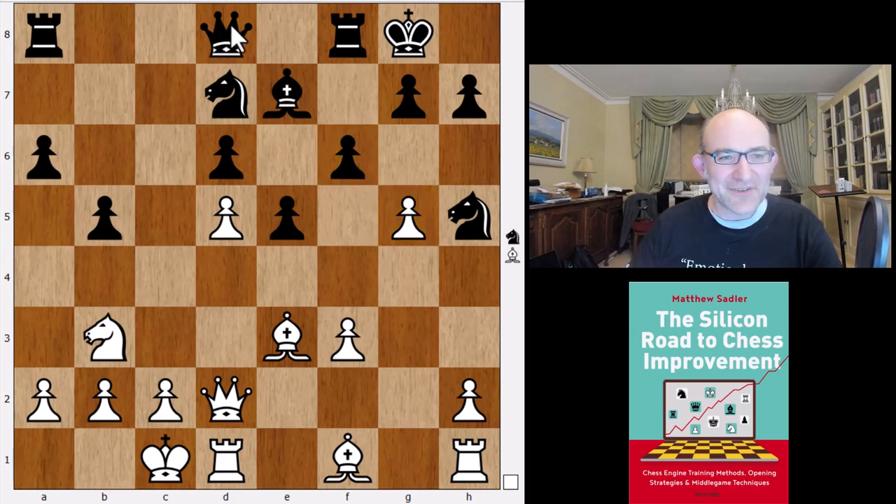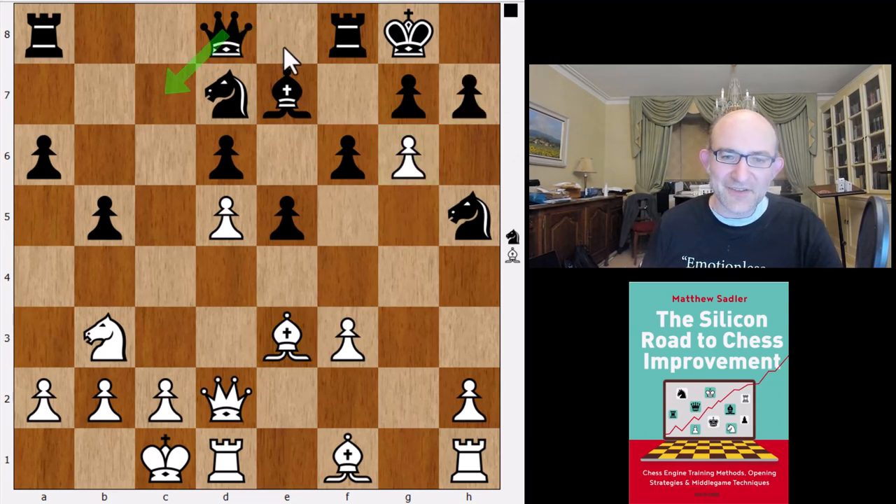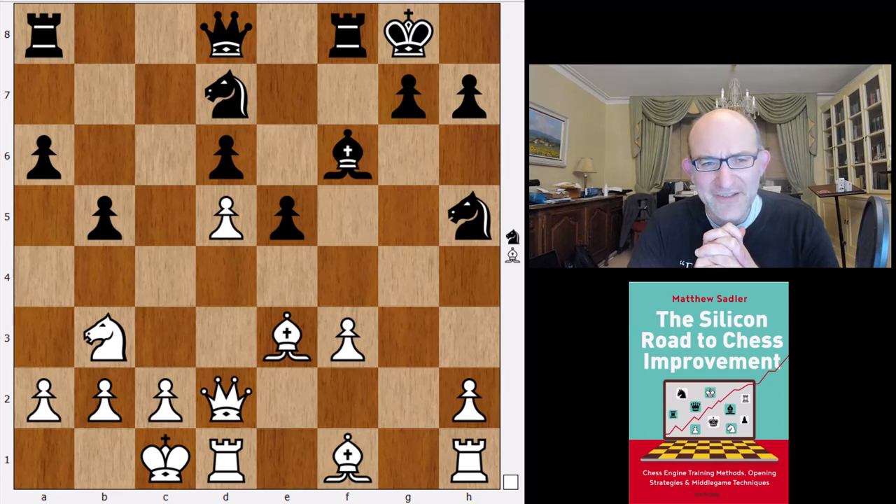There's another very interesting move, which is Nd5 — Leela's choice. After Bxd5 ed, then f6, this counterplay is quite important. It's important that the queen is still on d8, which is why these positions are difficult to deal with. g6 could be nasty if the queen had already been committed to c7, but after hg, having Qe8 to give support to the g6 pawn and the light squares in general is actually very useful. So gxf6 is played, Bxf6.